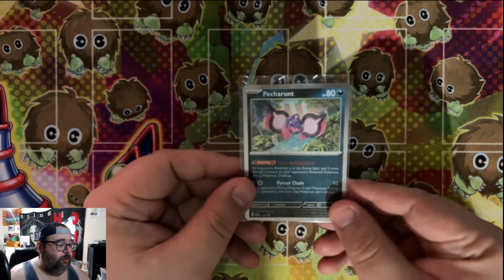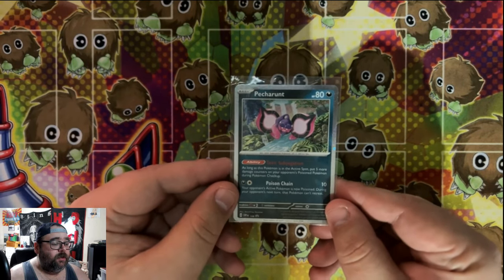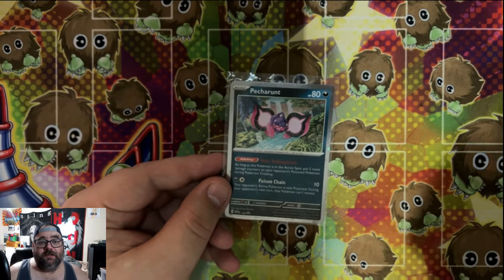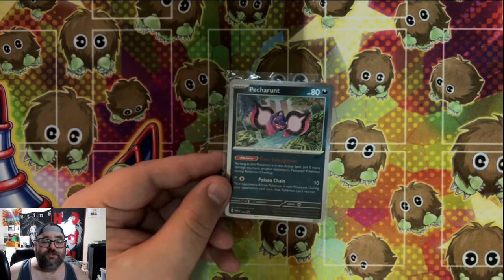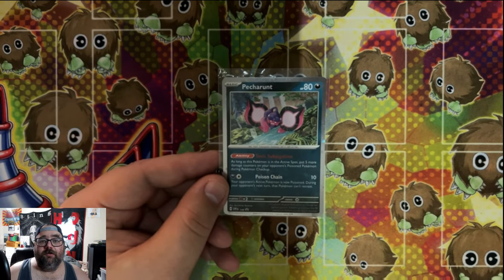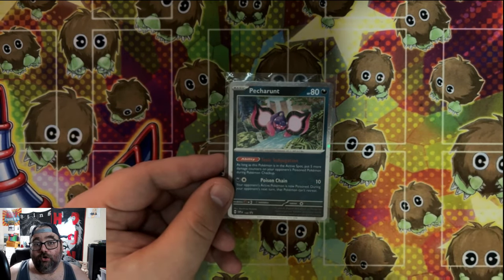Before we get into that, I am going to be giving away one of these Pekka Runt promos from the Shroud of Fable 3-pack blister. If you would like to win a copy of this promo, all you have to do is like this video, subscribe to the channel for more great video game and Pokemon TCG content, and let me know down in the comment section below which promo you prefer — Greninja or Kingdra?